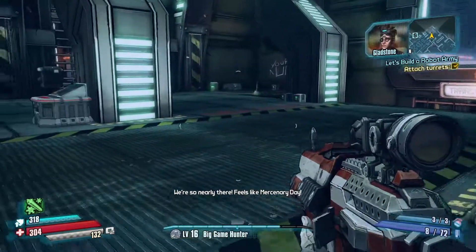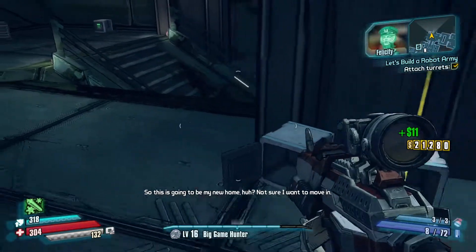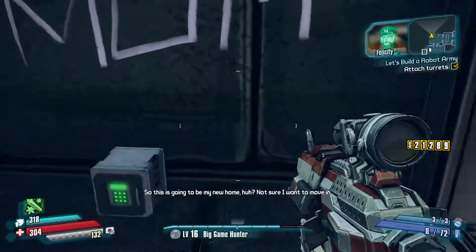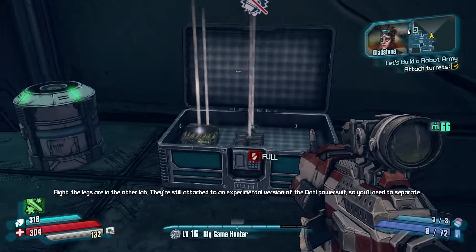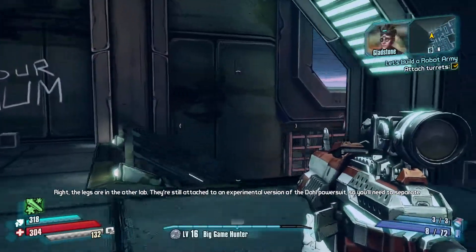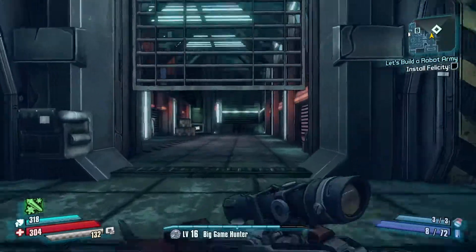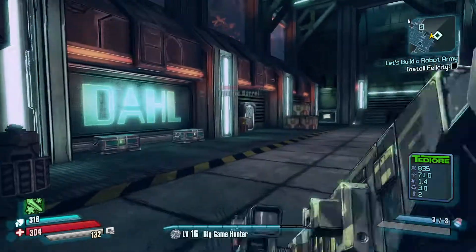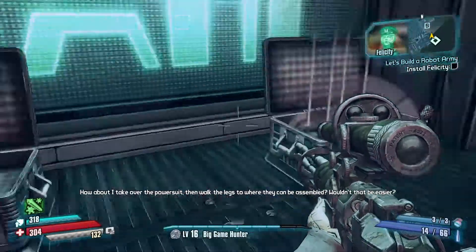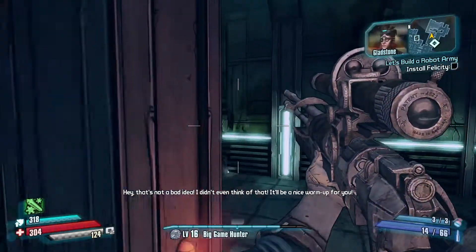We're so nearly there! Feels like Mercenary Day! So this is going to be my new home. Not sure I want to move in. The legs are in the other lab — they're still attached to an experimental version of the Dahl power suit. You'll need to separate them and get them into the crane system. How about I take over the power suit, then walk the legs to where they can be assembled? Wouldn't that be easier? Hey, that's not a bad idea — I didn't even think of that. It'll be a nice warm up for you.